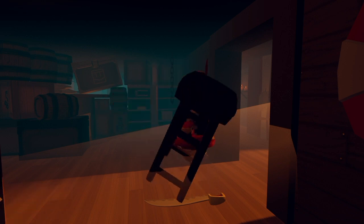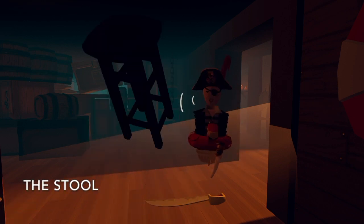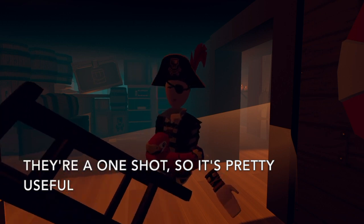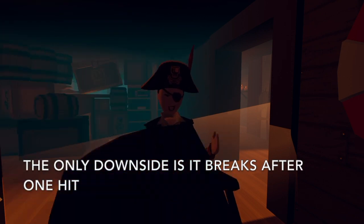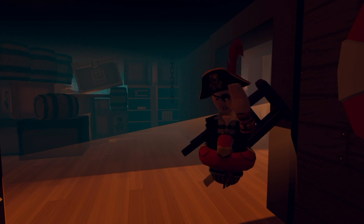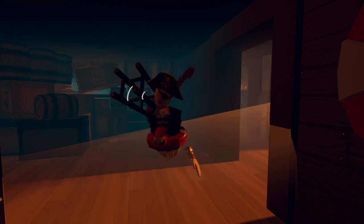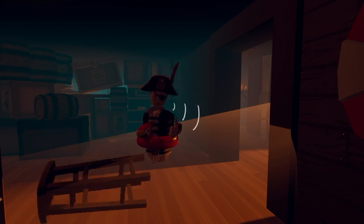If you have the chance to get some, I highly recommend the stools. They're a one-shot, so they're pretty useful. The only downside is that they break after one hit, so just find something else to pick up, put it on your back, then hit them and swap out the other.